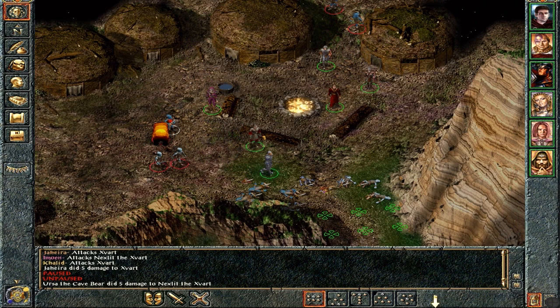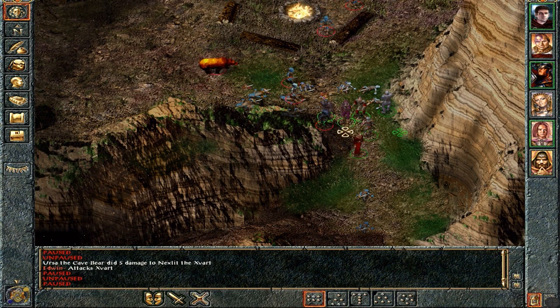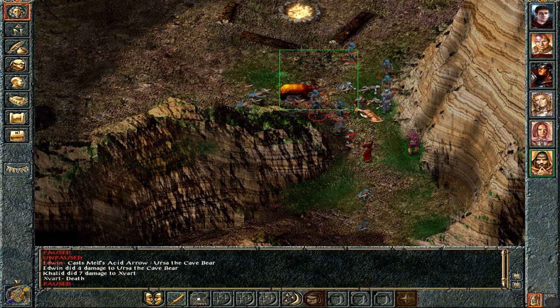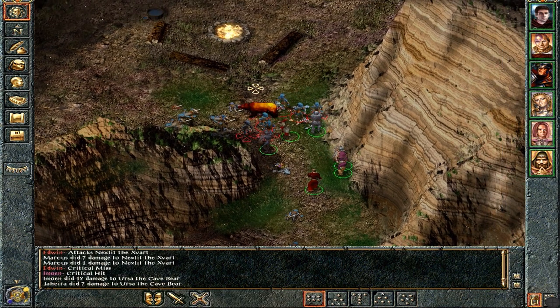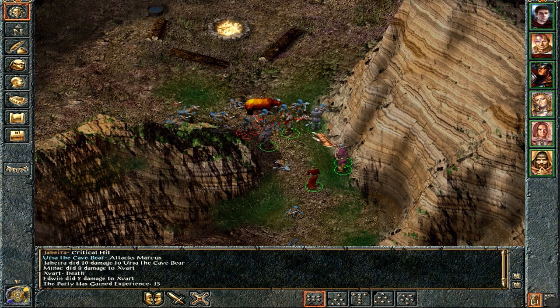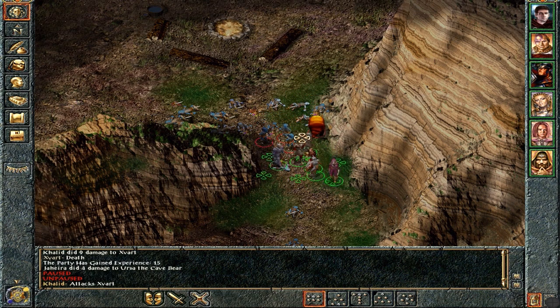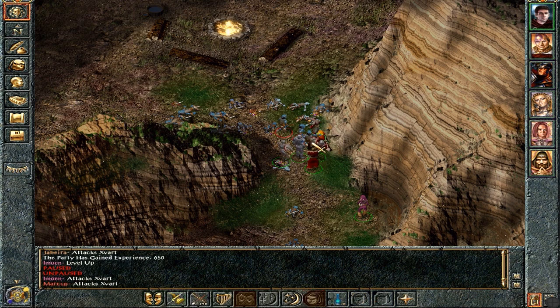Alright, everyone get over here in the corner — I don't want you all spread out like that. Edwin, get back there. I need you to use Melf's Acid Arrow on the bear. There we go! How's the bear? Badly injured — excellent, well done Edwin! Khalid, what are you doing? Get back in the front line, you fool! Oh god, it's all gone to crap. Someone levelled up — it's because the bear died. Kill him!